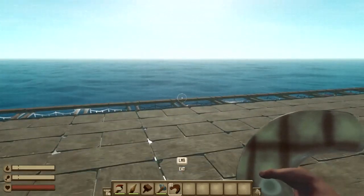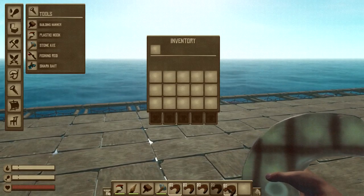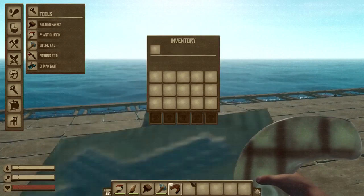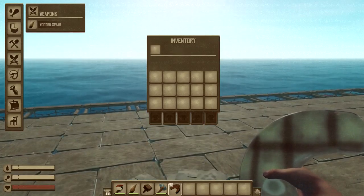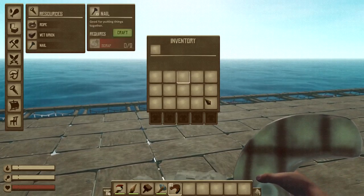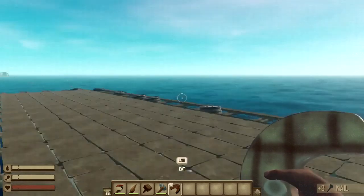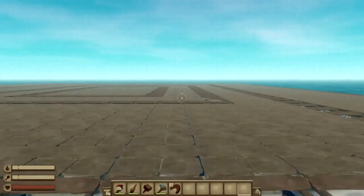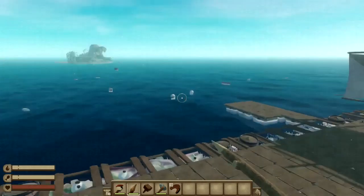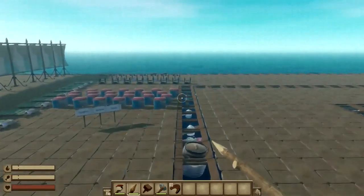I can duplicate stuff — if I just do that, it duplicates all of it. And if I want to craft something, like a nail, I don't have any scrap in my inventory but I can still craft it. There's a lot of stuff you can mess around with in the mod menu yourself, and that's basically all this mod has to offer.